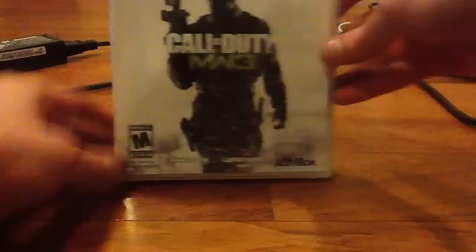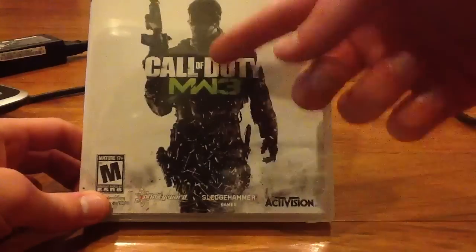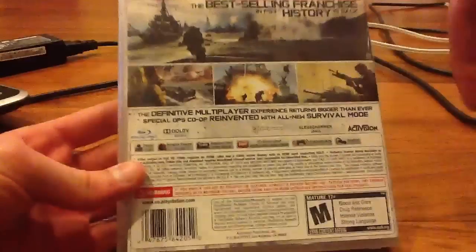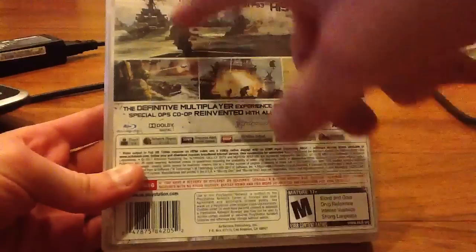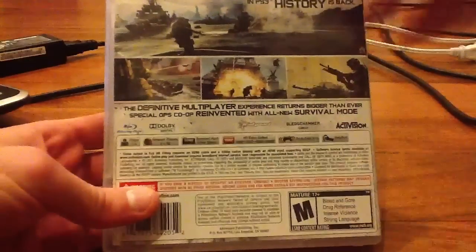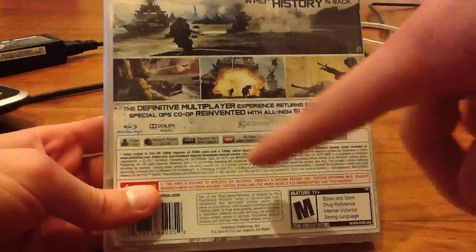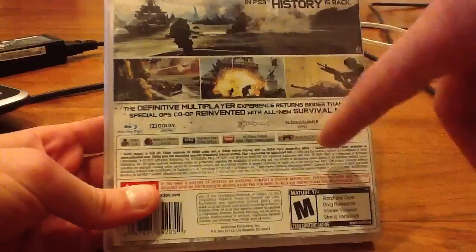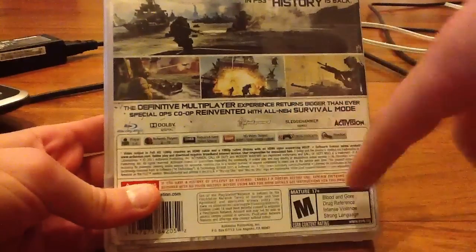Let's get that out of here. Here's the front with the Call of Duty Modern Warfare 3 logo. On the back, we have some information and some cool pictures of in-game gameplay. Down here it says the multiplayer is reinvented and there are some new game modes such as survival mode, which I'm going to go ahead and try out afterwards.